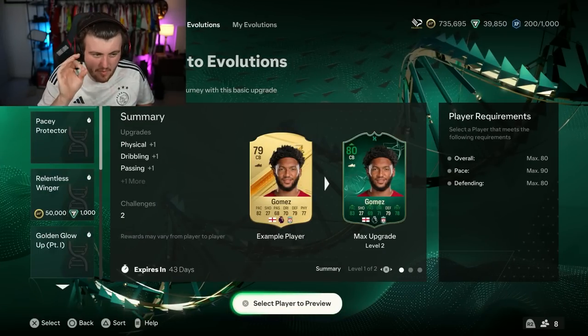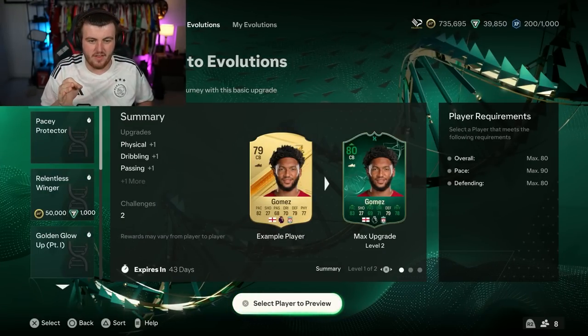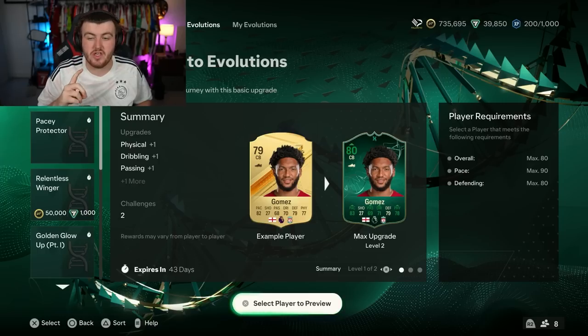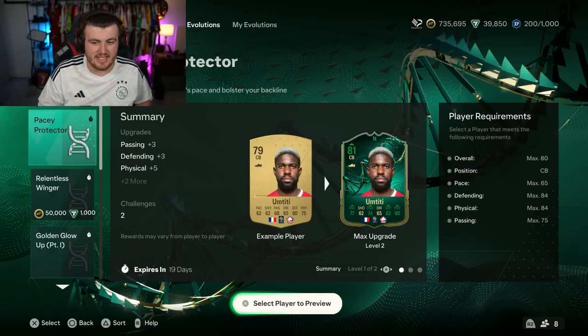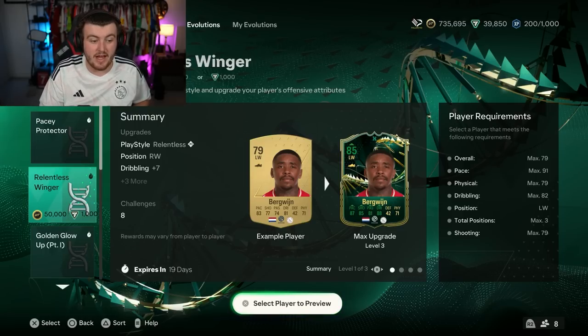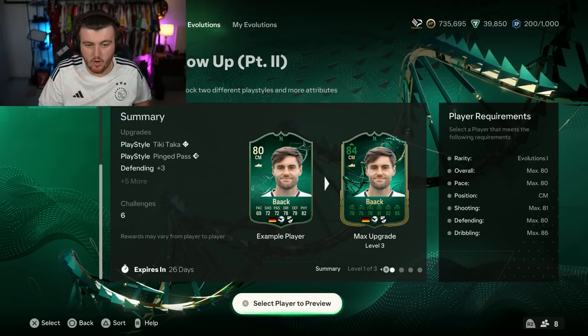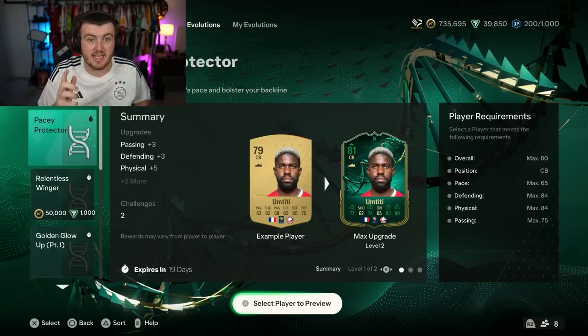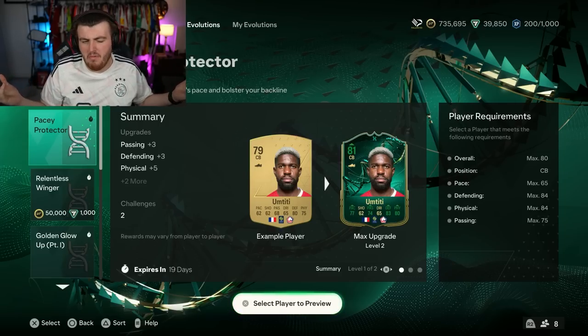A little bit of quick information regarding Evolutions at the start of the game: there are multiple that you can pick from, but once you lock one in, you have to complete it before you can go and do another one. So you can only do one at a time. For example, if I picked Umtiti, I couldn't then go and do Bergwijn, Hark's, Back, or Joe Gomez until I finished the Umtiti Evolution.